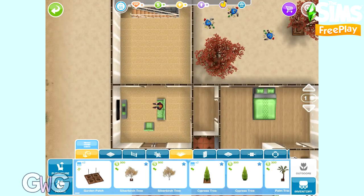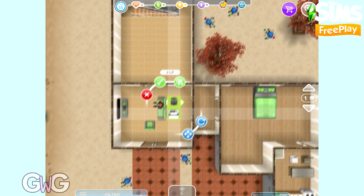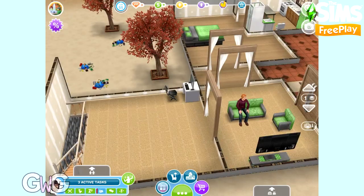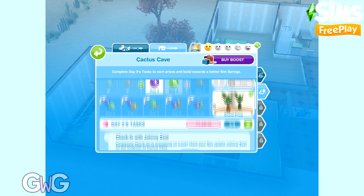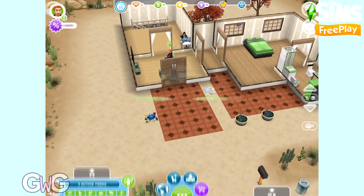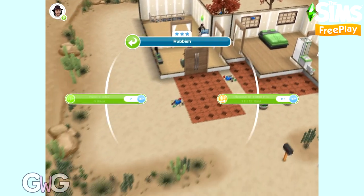We need to order online groceries — this can be found on a computer. I'm going to buy a three-star computer from the electronics section. An uninspired sim will complete this in seven hours; an inspired sim will complete this in six hours 39 minutes. If you'd like to see how long each task takes with different star ratings and whether a sim is inspired, check out the Palm Promenade post on my blog, the gogames.blog. Last task on day three is dispose of five trash piles — these can be found outside, front and back. You can have five sims complete this at the same time. An inspired sim takes one hour eight minutes; a non-inspired sim takes one hour 12 minutes.